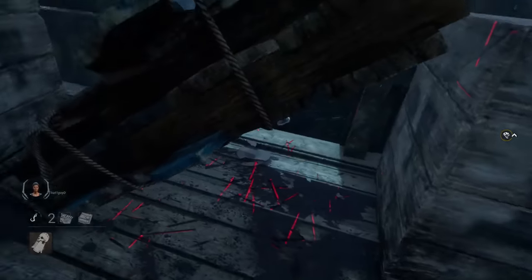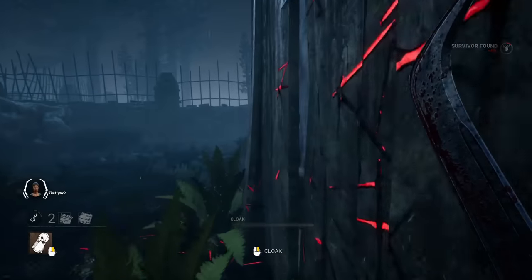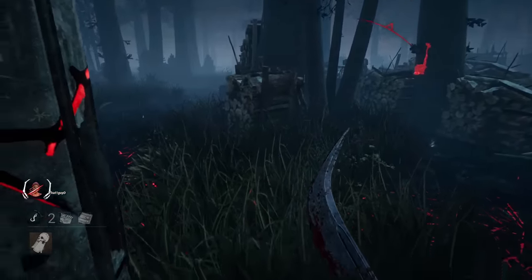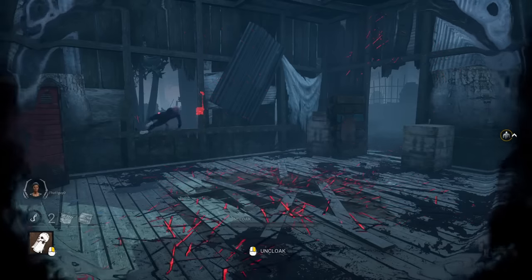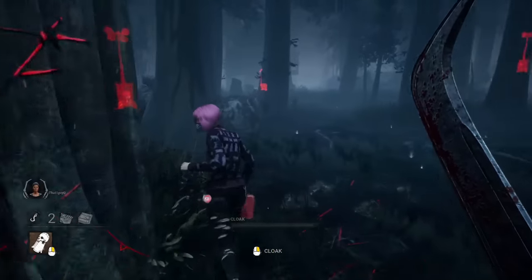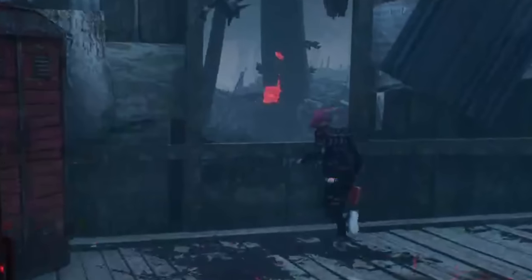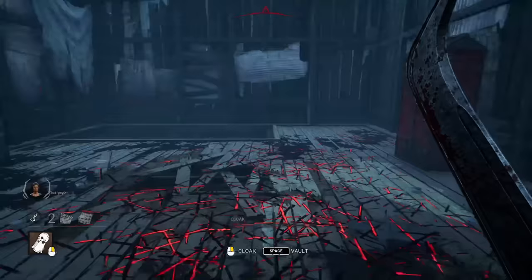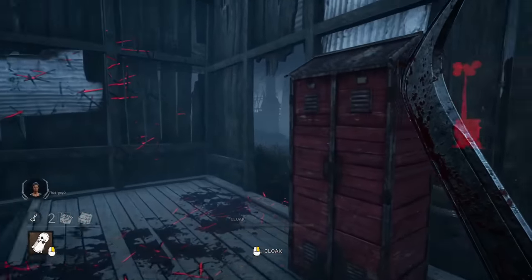The reason it's called a god pallet is because you need to break it in order to continue a real chase. If there's one thing I want you to remember from this video, it's that you control the direction of the chase. You always want to force a survivor to enter the shack from the pallet side. The reason is the window shares the same side as the god pallet, and makes vaulting the window much more difficult, as the survivor has to swing wider to hit the fast vault. Even if the survivor is able to make the window, you're only a few short steps away from readjusting your direction and snagging a hit.